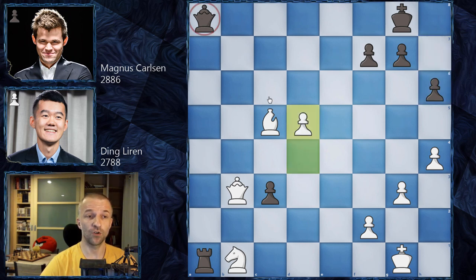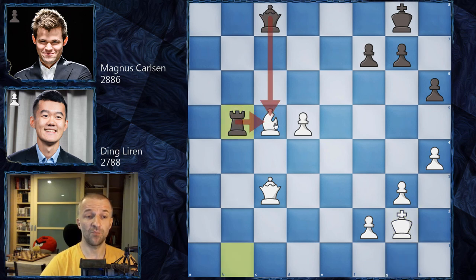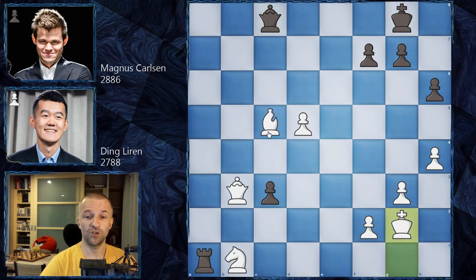Now Magnus has Queen c8 - quite tricky, attacking the bishop and also the rook, still attacking the knight. It's not easy to defend: if you move the queen then the pawn marches, if you move the bishop the pawn also marches, and this pawn is going to queen on b1 - very dangerous position. Queen c3 is one option or King g2. If Queen c3 then Rook b1 and King g2, then Rook b5 attacking the bishop, the bishop has to move, and black can exchange queens and continue being an exchange up in the endgame. Ding went for King g2 wanting to give up the bishop, and Magnus Carlsen took it.